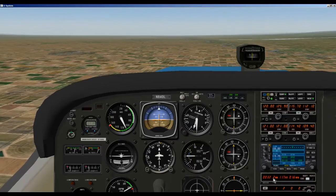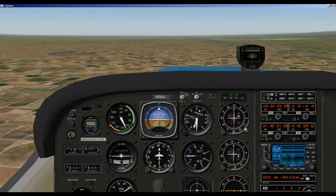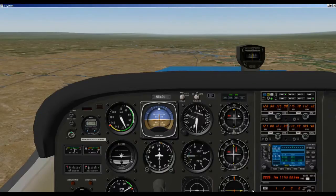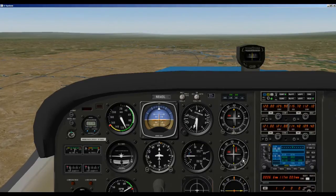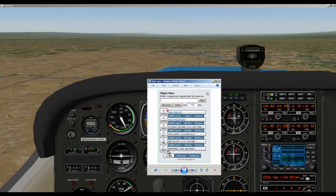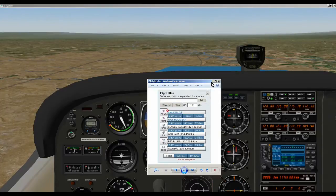So this is your DME — distance measuring equipment. We'll pick this up just before we get to Red Bluff. We are 6.7 miles from Red Bluff, so let's set up our NAV2 radio to our next waypoint, which is going to be Redding, and that's 108.4.